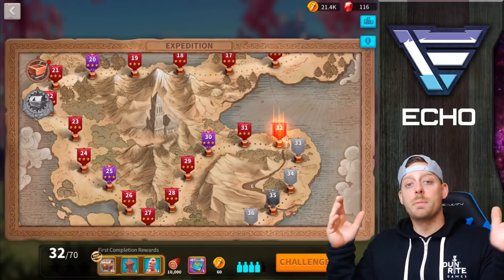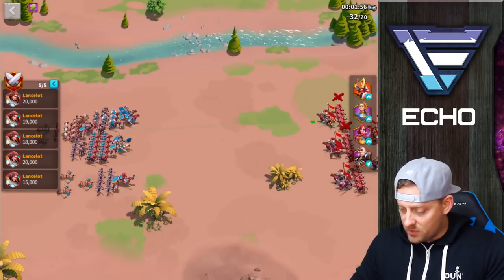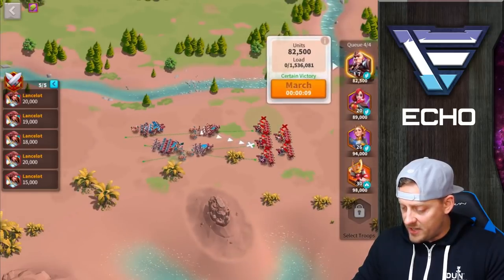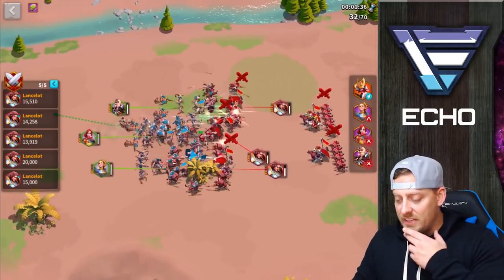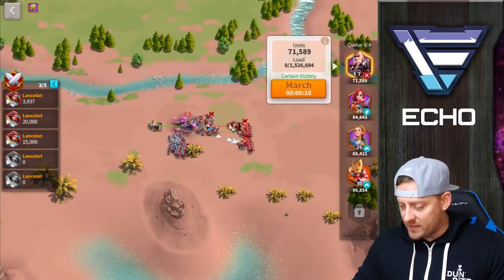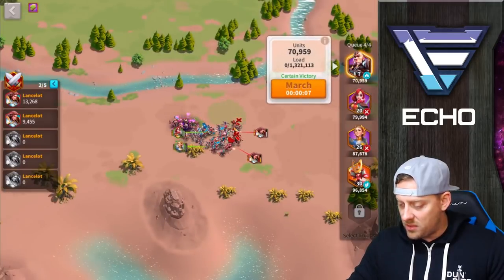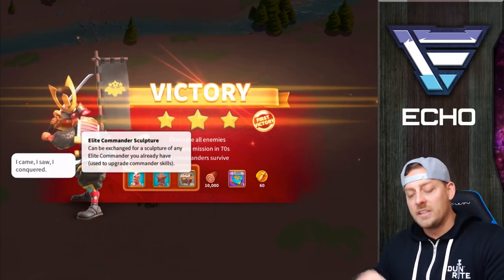We're here on number 32 — jumping into it right now. More Lancelots. It should be a piece of cake; they seem lined up differently this one. We're marching in with everyone — Joan of Arc, then Minamoto and Cao Cao, my top key attack squad. As soon as someone is done, I'm going after the remaining enemies. Boudicca, Joan of Arc, Minamoto, and Lohar all going in. That was easier than the last one. Don't line up like that for me, Lancelot, because I'm going to take you down every single time. Best victory: an elite commander sculpture.